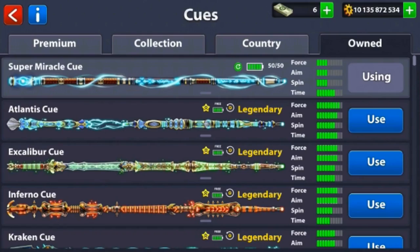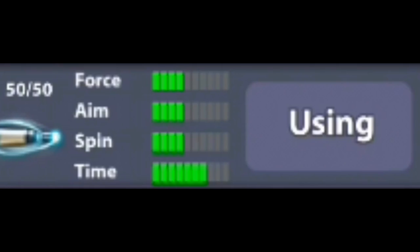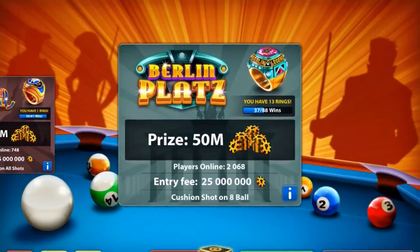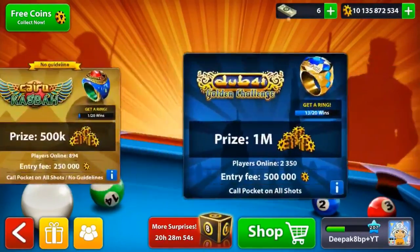Look at the stats — I only got it for about five dollars. Force and spin are about four, and the time is seven. So I got it for five dollars, and I also got a hundred key coins, 70 pool cash, one golden spin, and about one each of rare, epic, and legendary box — all three. Yeah, we'll be playing with the Super Miracle cue.